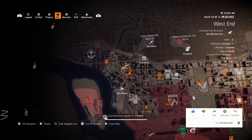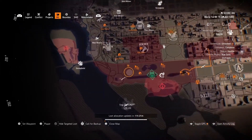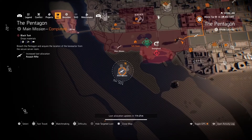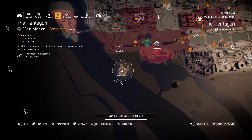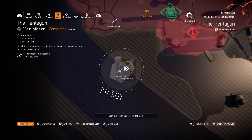I started looking up new exotics and went to a YouTube channel - I'll give a shout out to Born to Game. I followed his instructions about getting this exotic. He said go to the targeted loot on the map, so I looked for the targeted loot for assault rifles. Yesterday it was the Pentagon, and he said do it on Challenging.